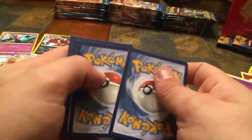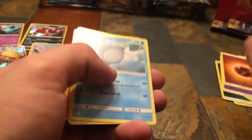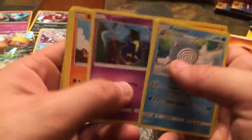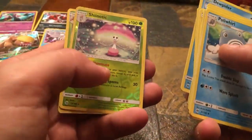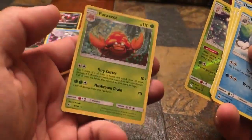I'd like to do a vintage Pokemon pack opening someday, that would be kind of cool. Thirteenth pack — Fighting Energy, Poliwhirl, Crushing Hammer, Torracat, Cosmog, Roggenrola, Growlithe, Alolan Meowth, Dewpider, Reverse Holo Shaymin, and a non-holographic Parasect.